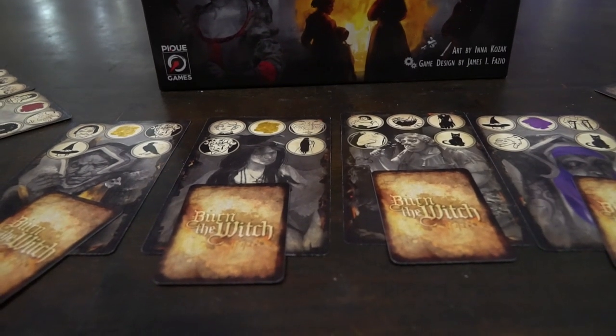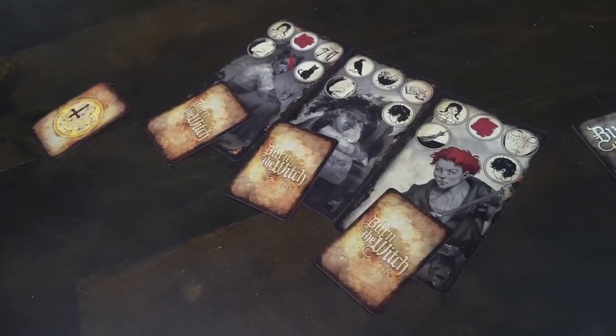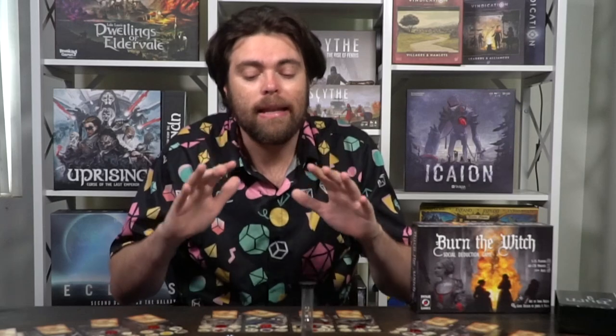This is a 5 to 15 player game that takes roughly about an hour to two hours to play. It's for ages 14 and up and it is a social deduction game in which you're going to try and deduce who among you is the witch. You're going to be playing as either the heretics or the sympathizers, and if your house has a witch you are working with the witches. If your house doesn't, you're working with the heretics — the ones that are going around sussing out the witches.